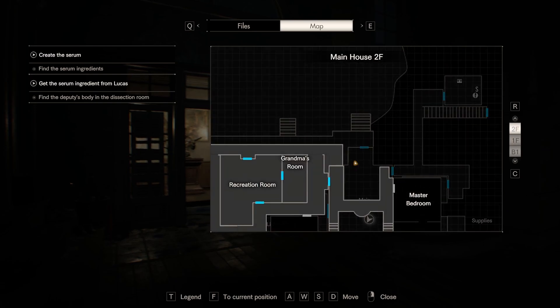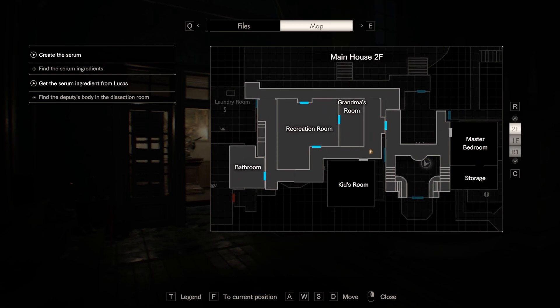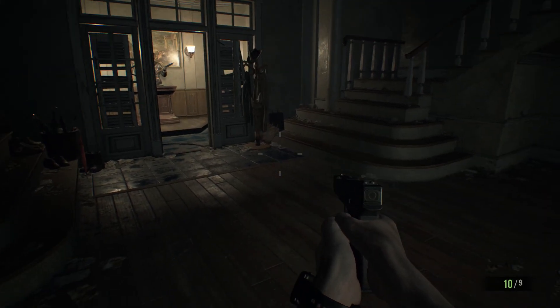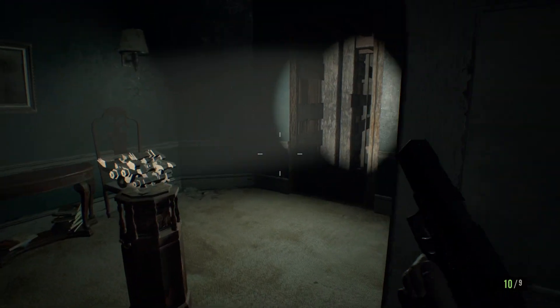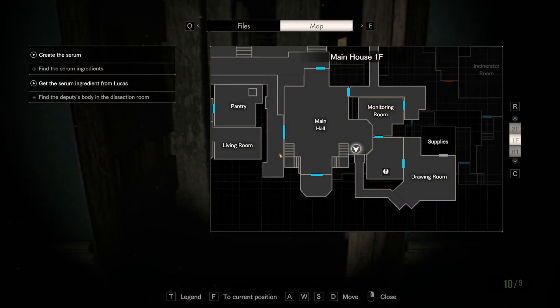Maybe there's something. No, there's nothing. Okay, it doesn't seem like it. Dissection room, I guess. I don't really remember how to go down. Neither do I. Open the map again.